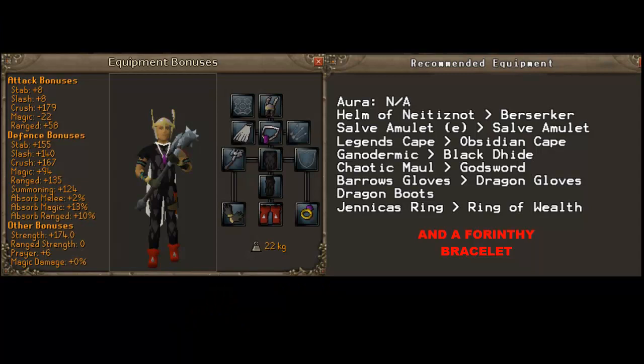This is the gear segment of my Revenant guide. Just before I run through each individual item, remember that the current dungeon where the Revenants are at is in the wilderness, so there's a high chance of you getting PK'd and there are often loads of PKers around. If you remain unskulled, you will only keep three items, but these days PKers have a whole bunch of methods to make you skull.